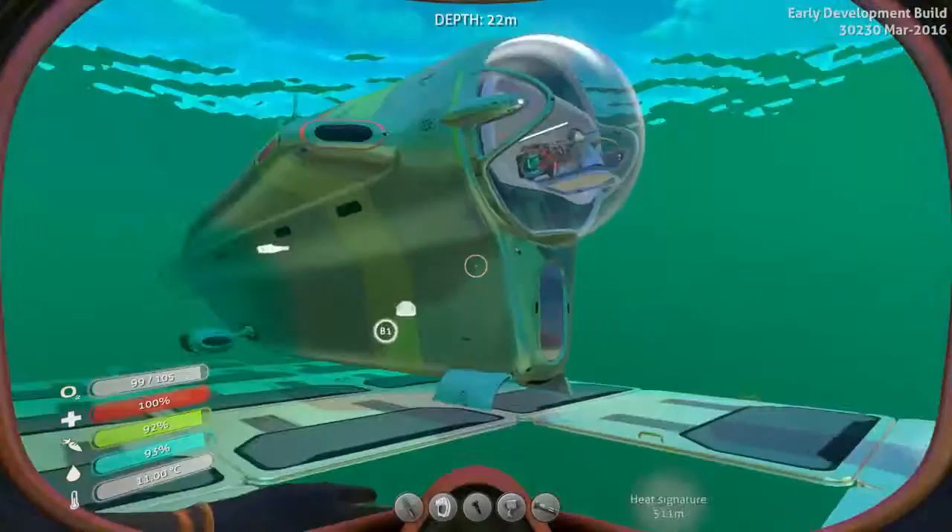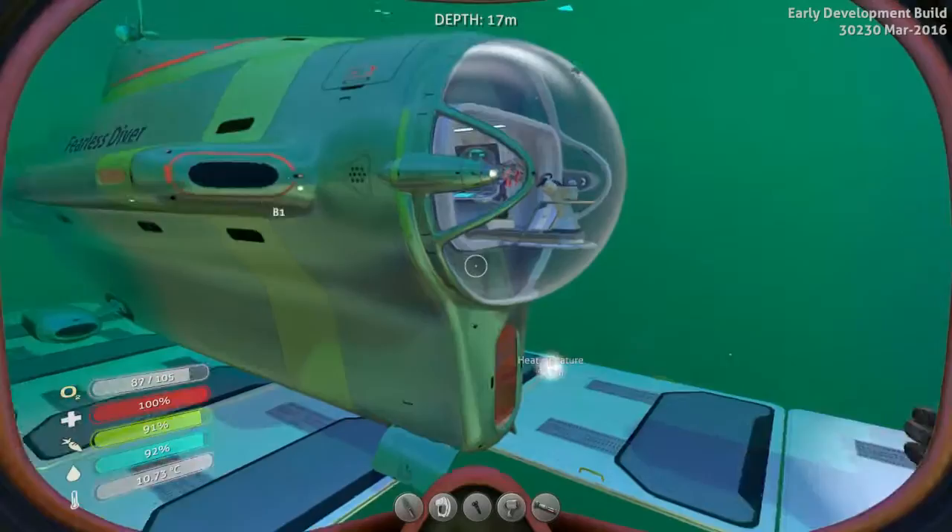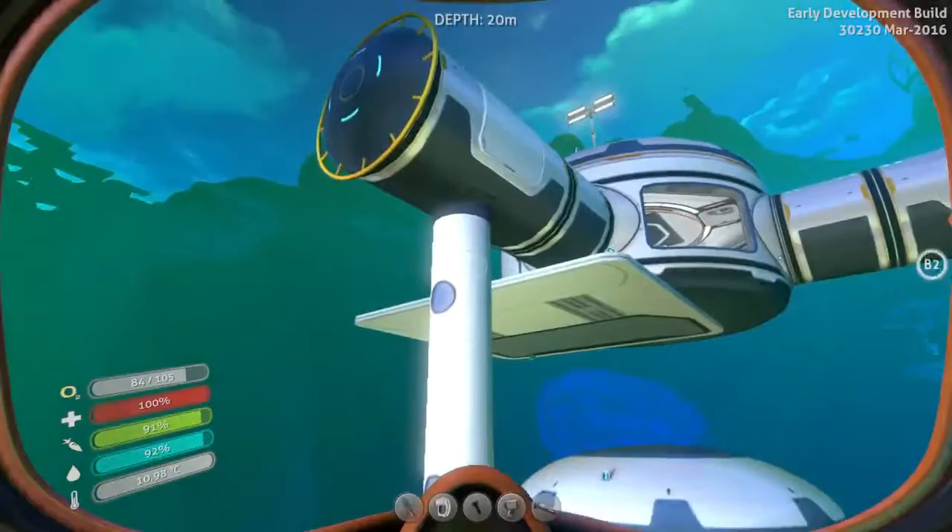I'm planning on surrounding my Cyclops with a lot of corridors, making sure that I can easily just drop out of my Cyclops, go into my base, and get into my vertical connectors.